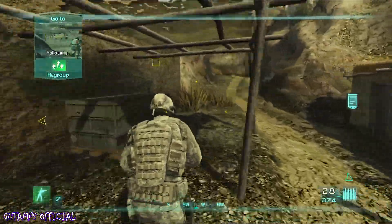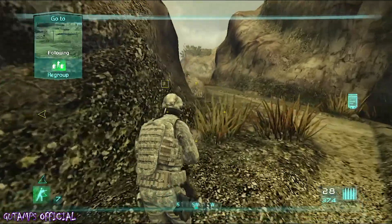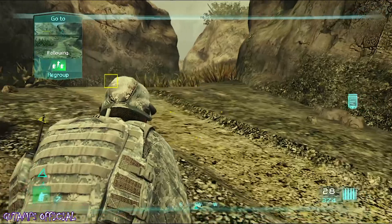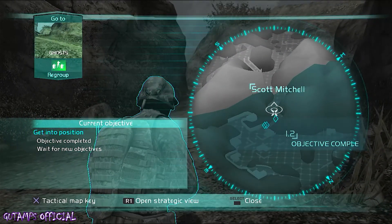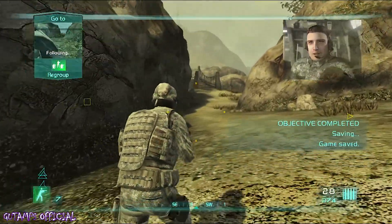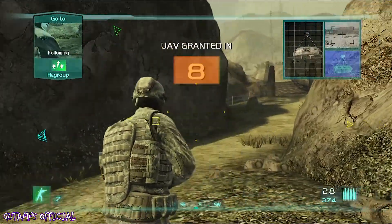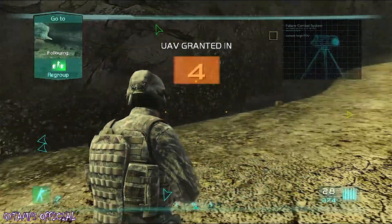Let's go. Good work, Scott. You're now in position. We've given you a UAV — Eye in the Sky — to ID those artillery pieces. You can control her from your cross-com or from your tactical map. Standing by for your targeting coordinates, Captain.